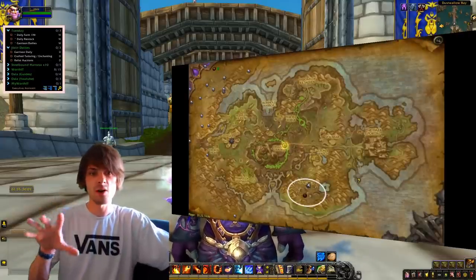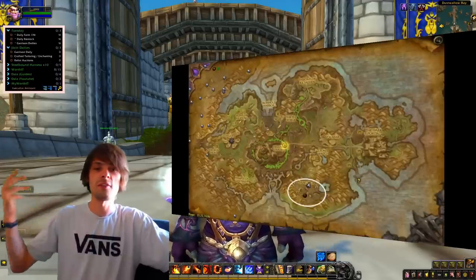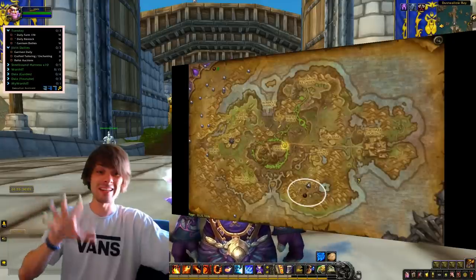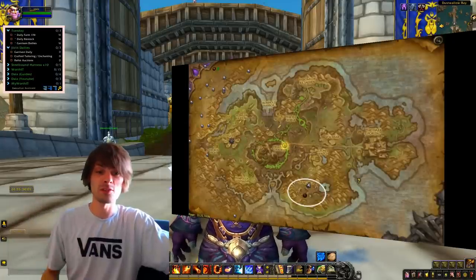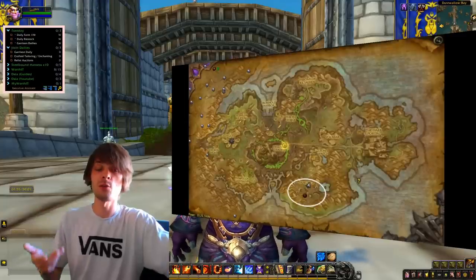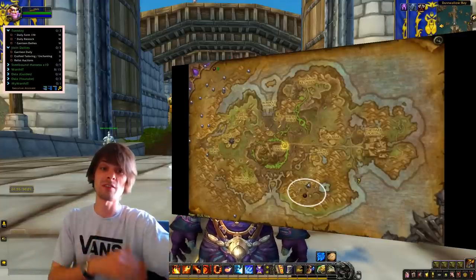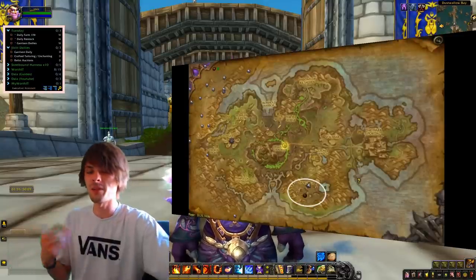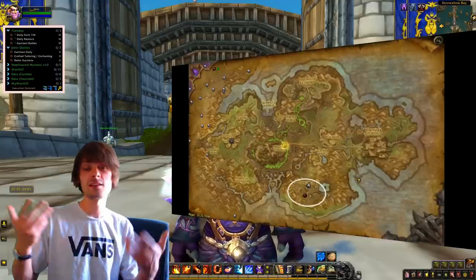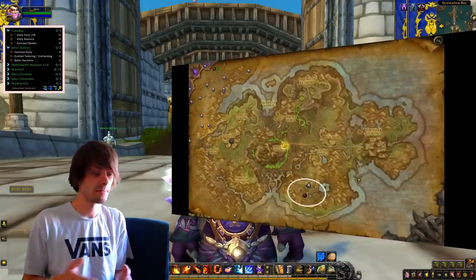The gold per hour comes from having to farm a soulbound item specifically — you can't just buy it off the auction house. You literally have to farm it yourself to get this battle pet. That's why people pay a premium price for it: they don't want to do the necessary farming, so basically you're doing their work for them and they pay you the premium. That's where your gold value comes from for the Savage Cub.